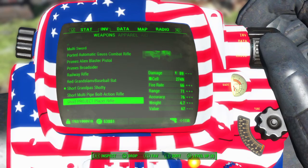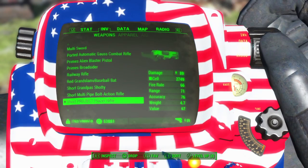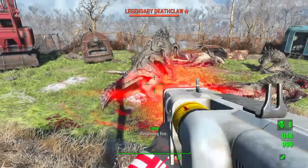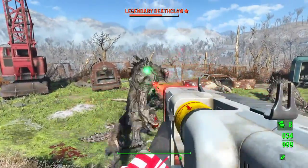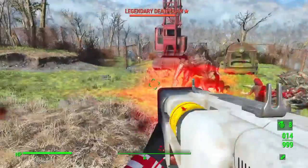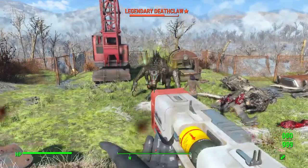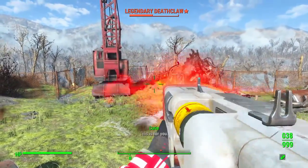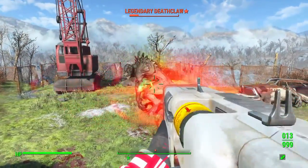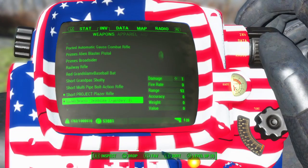Short multipurpose bolt action — we already did the multi-ones, but we will do the Project Plazer rifle: 89 electrical damage. It has a green-tinted gunshot effect — red and green on all guns.